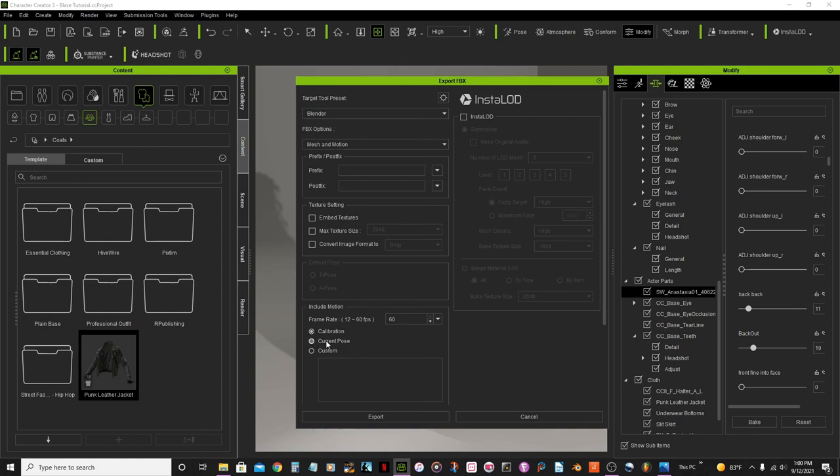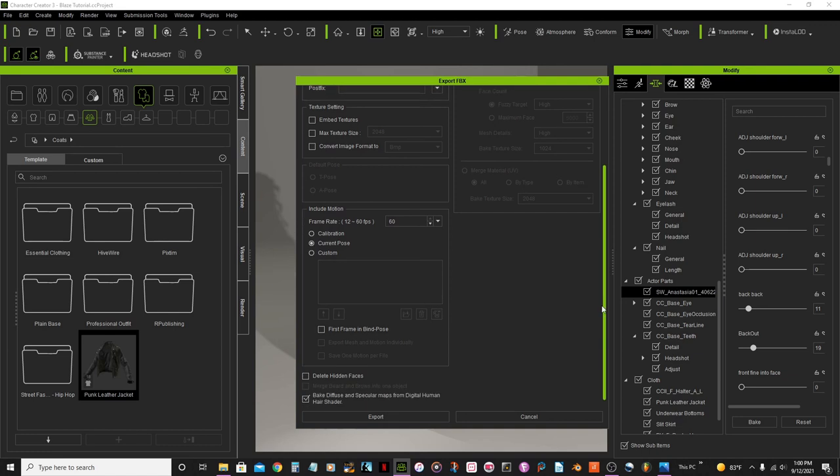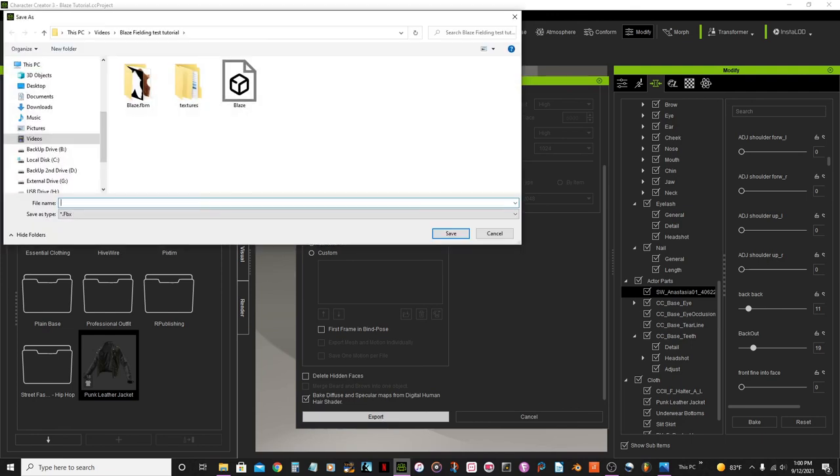I'll use her current pose. Let me check any other options — you have the option to delete hidden faces but I'm not going to do that. I'm good to go, then Export.